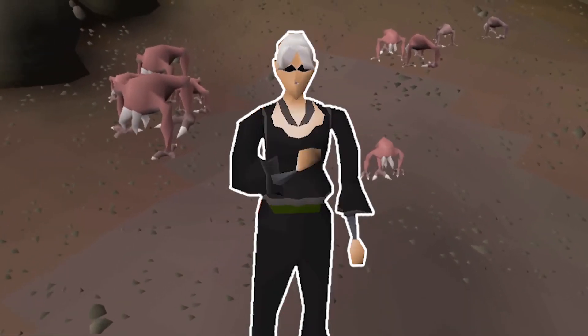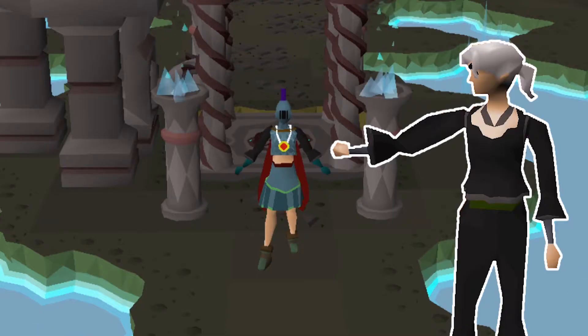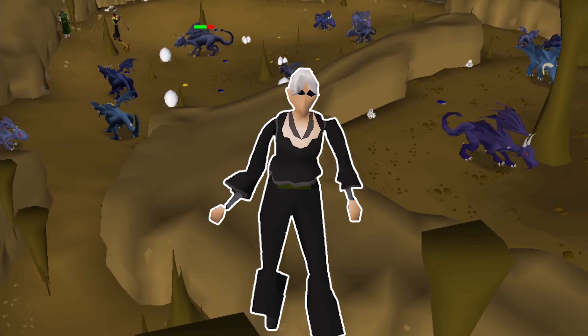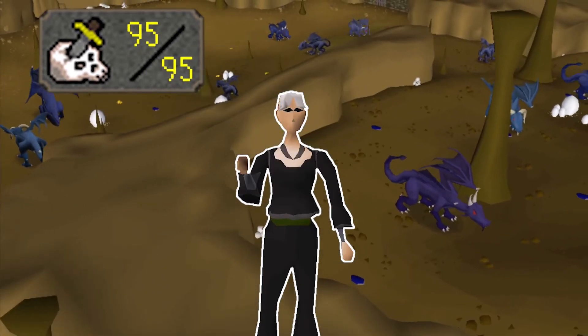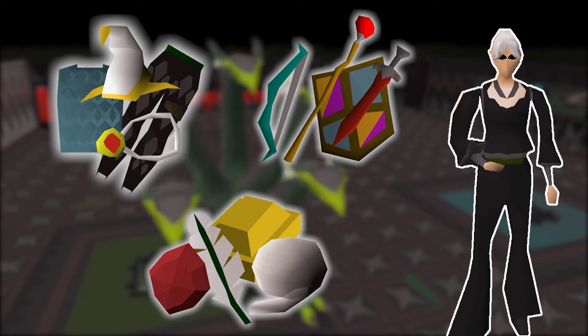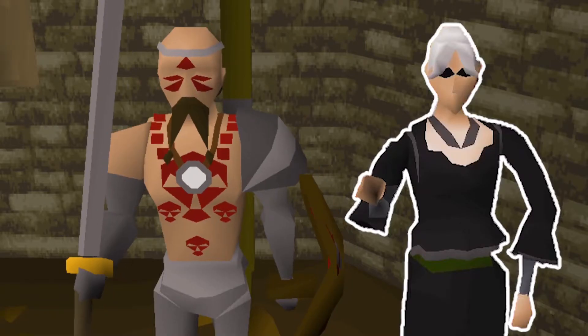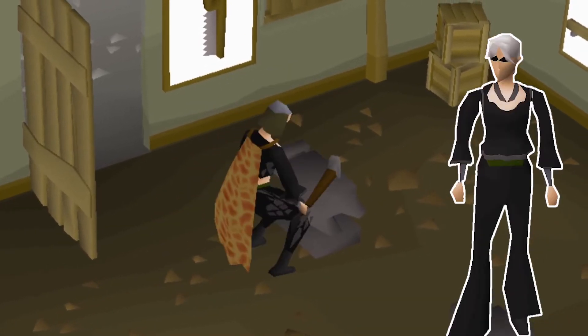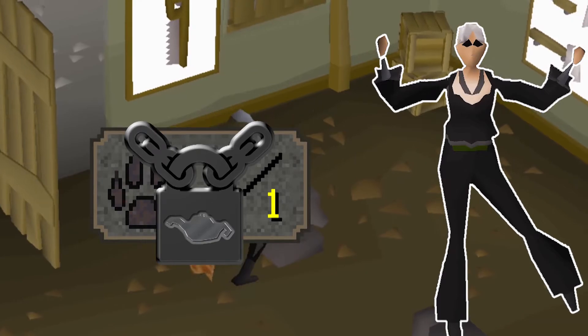I love Slayer more than any other skill, so I made an Iron Man where Slayer is all I'm allowed to do. The point of the series is to build up my account to where I can slay the Alchemical Hydra while only using armor, weapons, and skilling supplies that are dropped by Slayer monsters. Now I can only kill monsters on task, which makes training simple skills either an extremely long process or completely dependent on experience lamps.